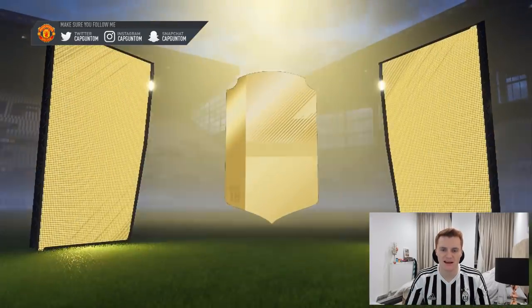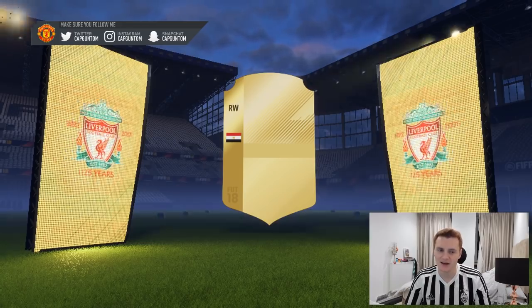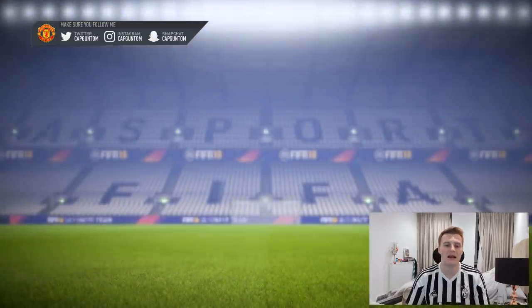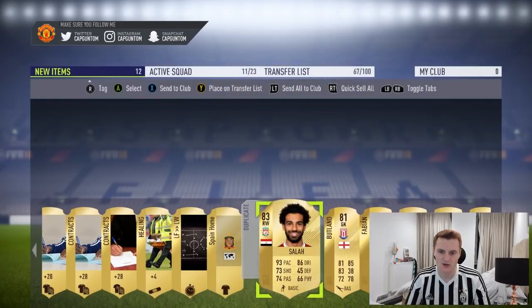Back to back boards — the second pack is going to give us a bit of Salah. Nice. Egypt — you see that on the boards, you know exactly what you're getting because there is only one player that it can be. A bit of Salah to add to the trade pile as well.